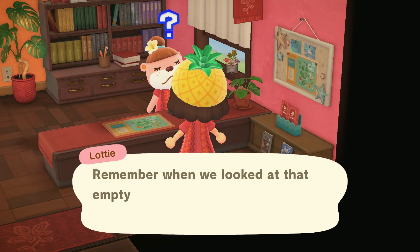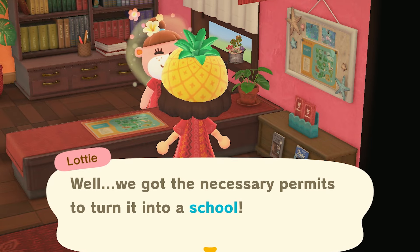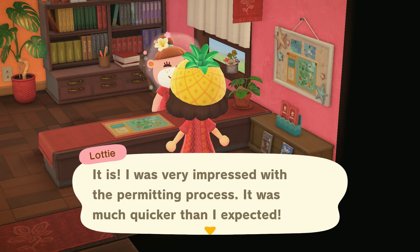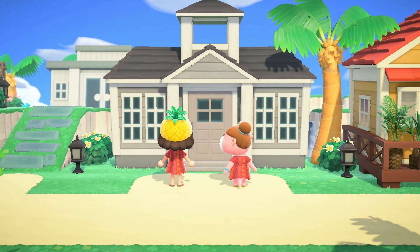Got something a little different for you this time. Remember when we looked at that empty facility together? Well we got the necessary permits to turn it into a school. Oh my goodness, that's great news. I was very impressed with the permitting process - it was much quicker than I expected. Oh my gosh, our first facility! Let's go. Oh it's so cute. Here we are - not that we had far to go. It's like five feet but that's all right.